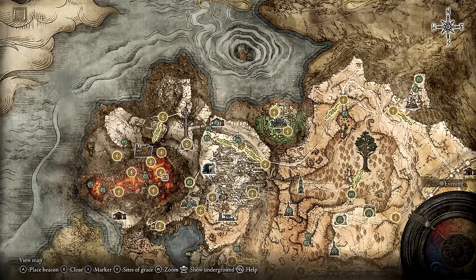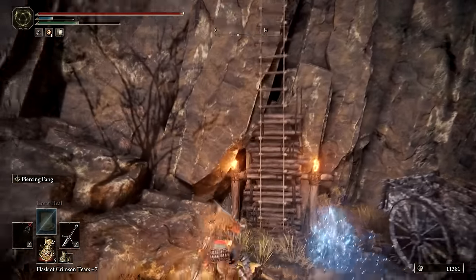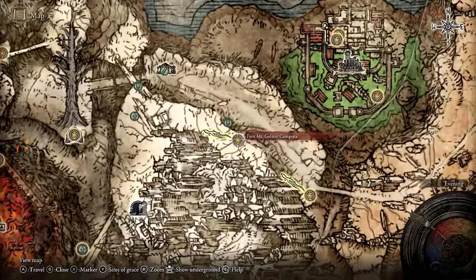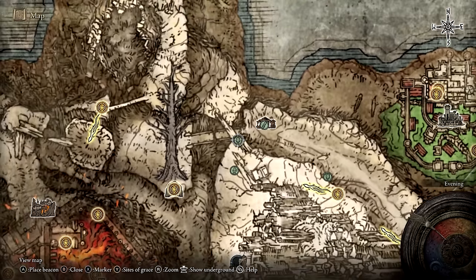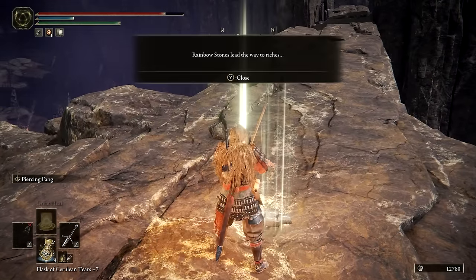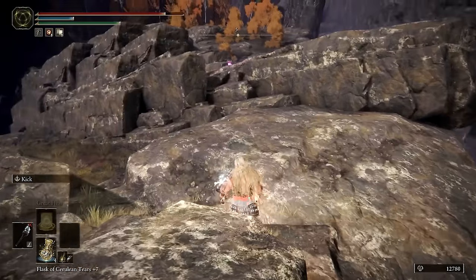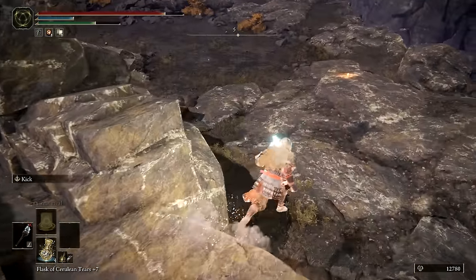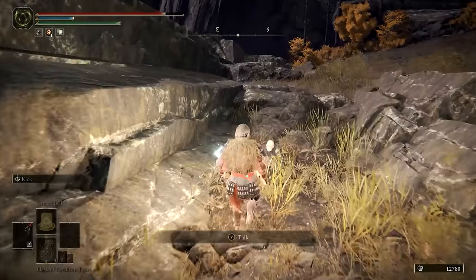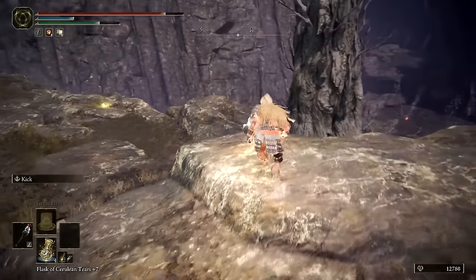Double back towards the Bridge of Iniquity, keeping an eye on the cliff wall to the south. If you're looking for it, you'll spot an easy-to-miss ladder that can be climbed up to the first Mount Gelmir campsite. To the west, past the Siege Tower and Pumpkinhead Enemy, you'll find a message on the ground from Patches saying 'Rainbow Stones Lead the Way to Riches.' Sure enough, a trail of Rainbow Stones will lead to the south. Follow it, but look towards the east while you do. Our good friend Patches can be found crouching nearby. Speak with him if you want, then follow the trail of Rainbow Stones to the last one.